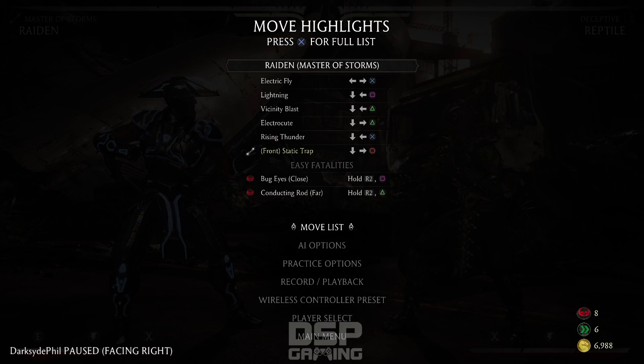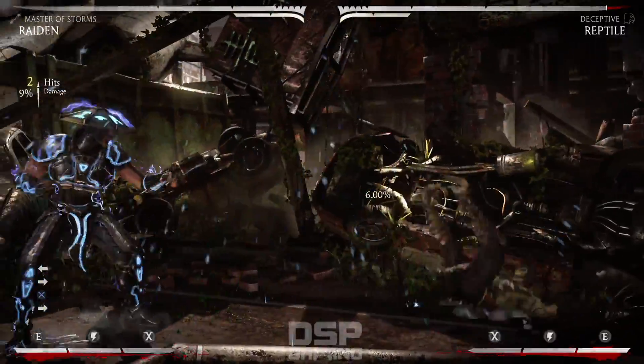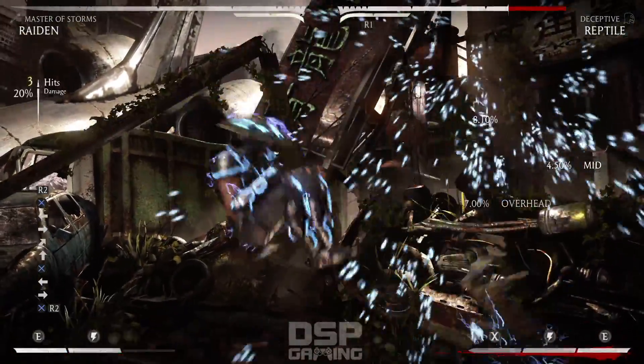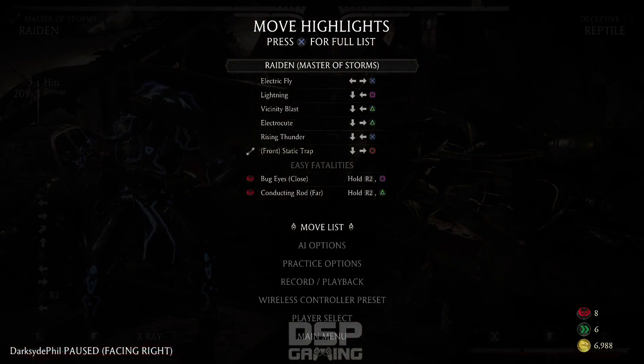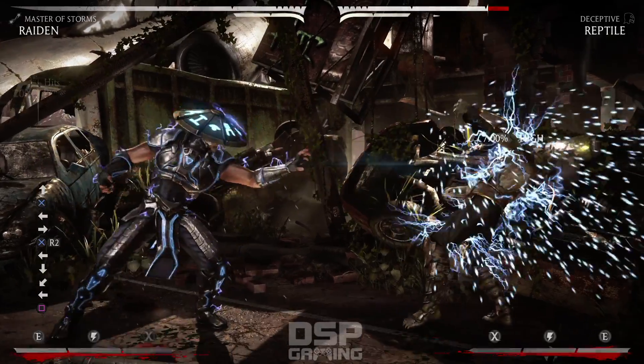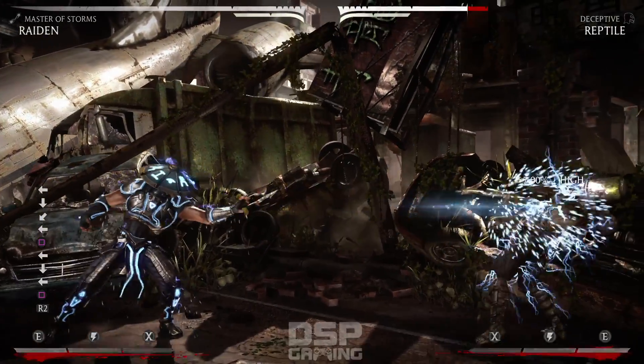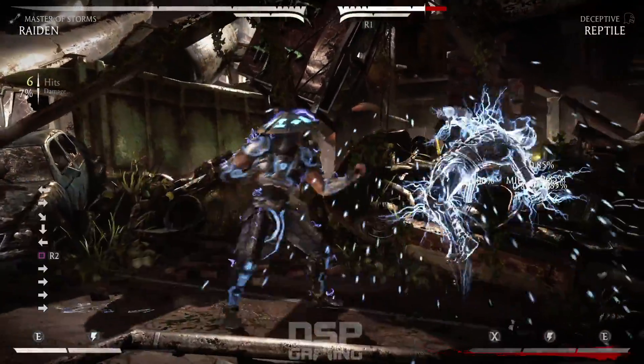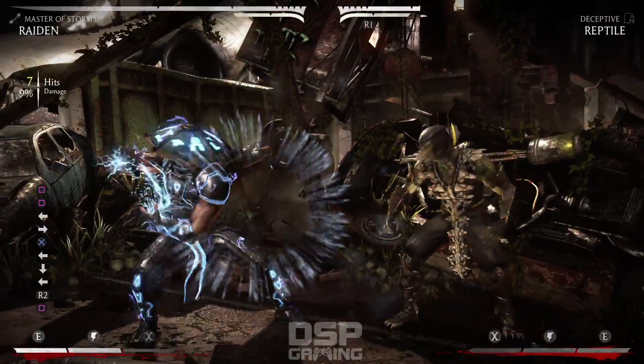Let's try all these moves. Electric Fly - we know it's the push. Chimita Burn it, and you can combo it in the air. Always like that about Raiden. Lightning, and Chimita Burn. This is a Charged Lightning that stuns, so you can combo after it.